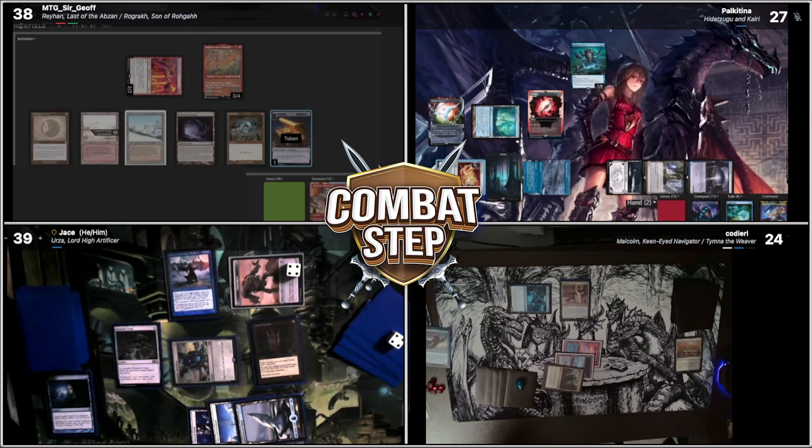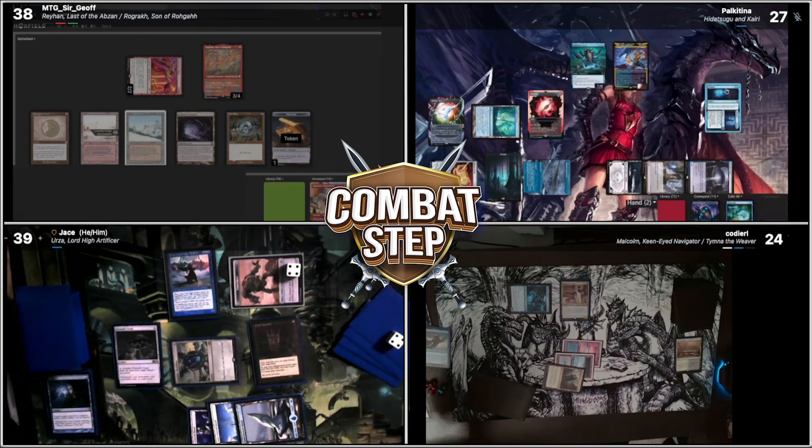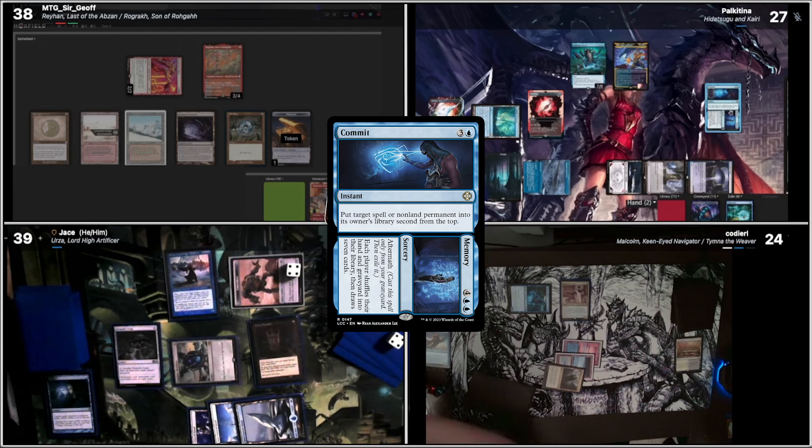Our whole board. I'm just going to filter that through the Felwar Stone. So I have infinite colored mana. I can then draw my deck. But the problem is, do I have a way in my deck? Yeah. I can then cast the flip side of Commit to Memory, which then has each player shuffle their hand and graveyard into their library, and then draw seven more cards.